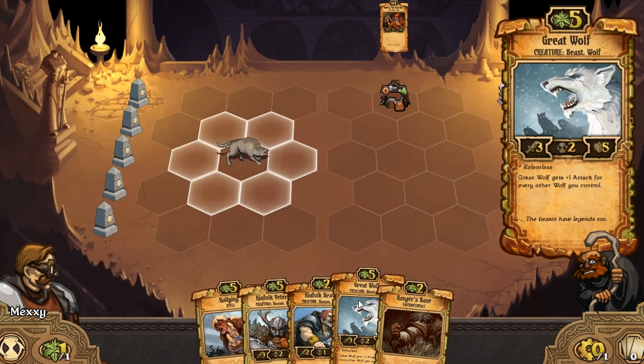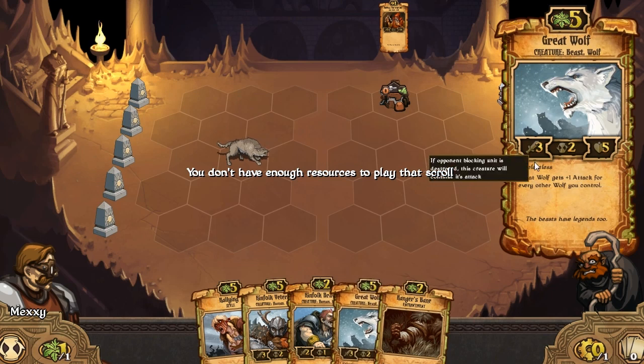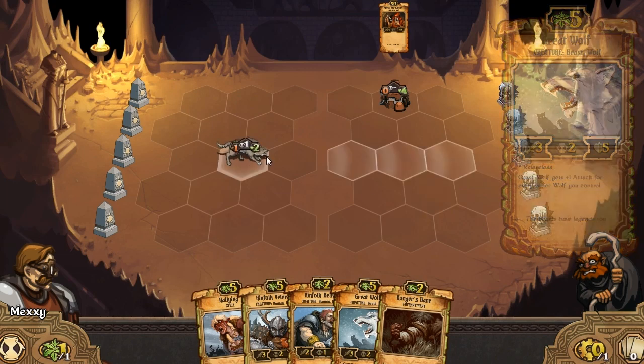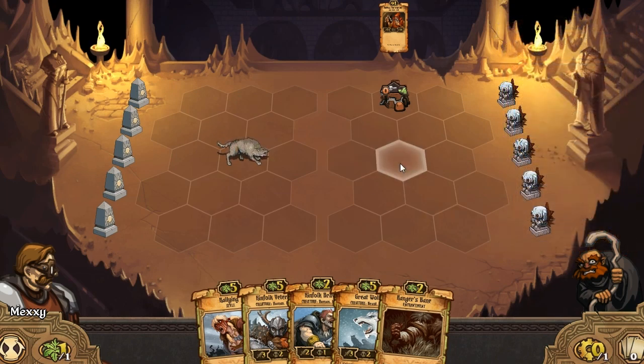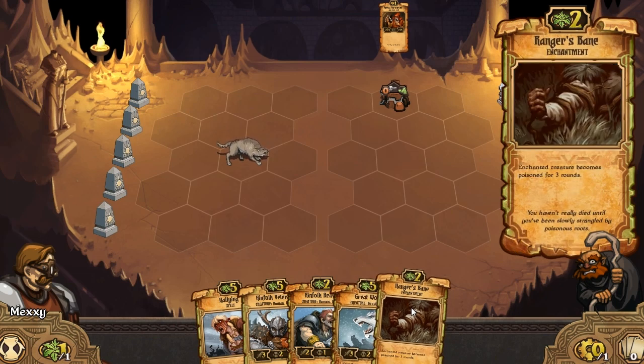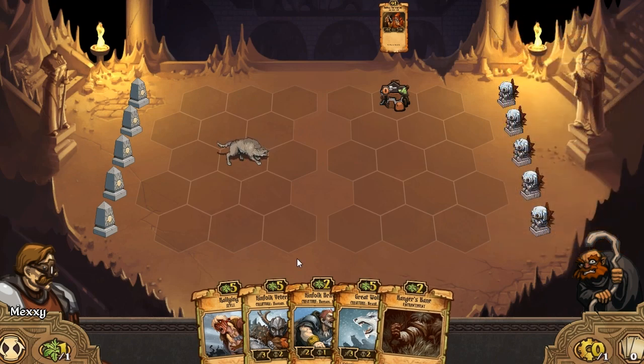Great Wolf - three-five with two cooldown. He's got Relentless, which means if an opponent blocking the unit is destroyed, this creature will continue its attack. So he'll go through one unit and attack a unit behind if he can kill the one in front. Also, he gives plus one attack to every other wolf that you have, so he's like a power-up. And Ranger's Bane, which is an enchantment - you can enchant a creature to become poisoned for three rounds. I think poison takes away one health per turn.